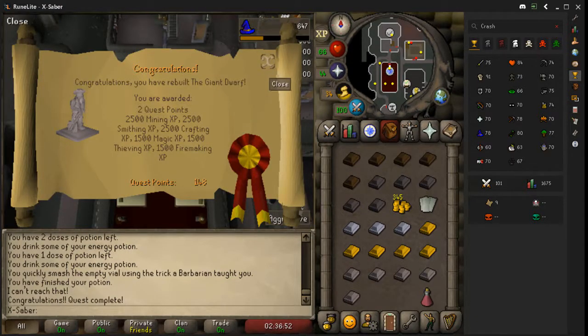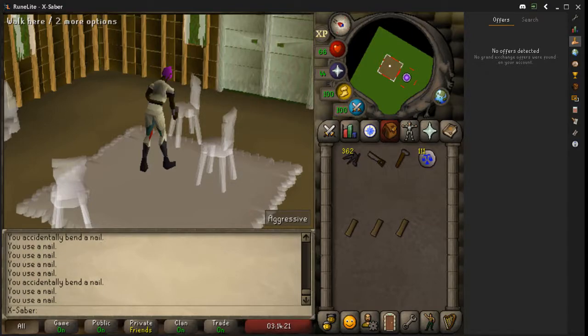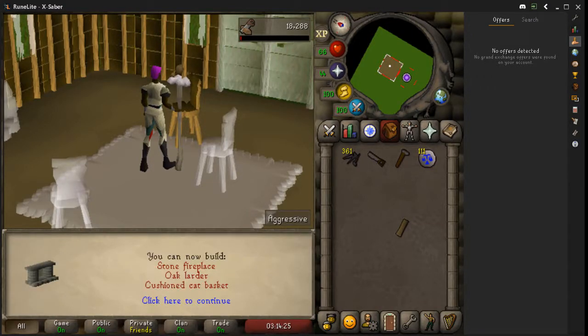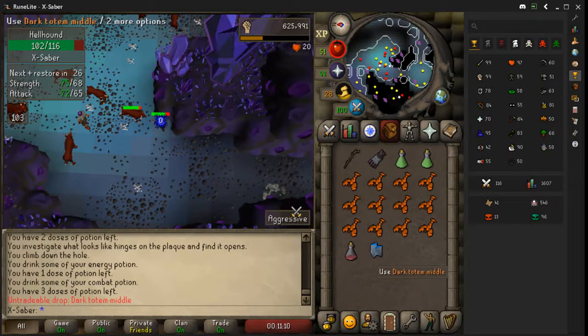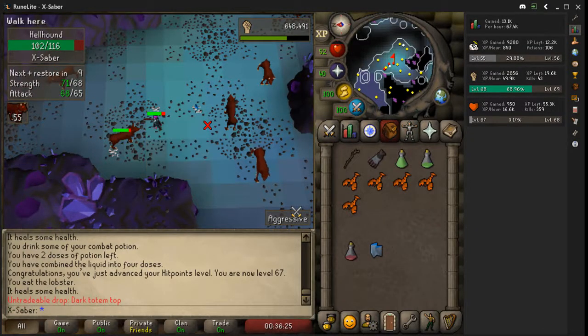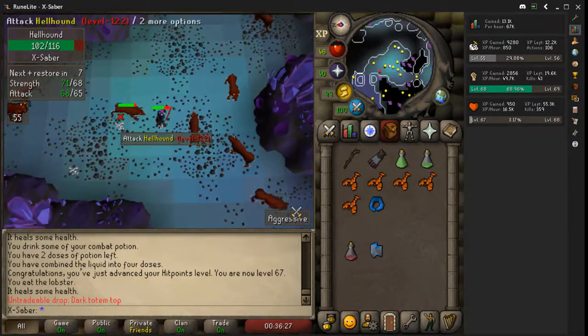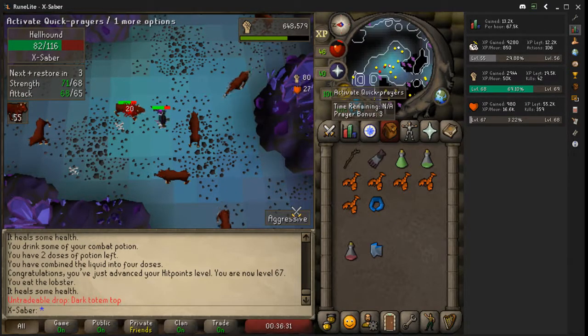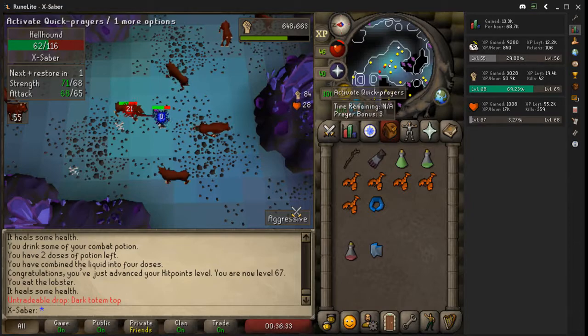We're finally done with this. We have 33 construction now, so we can build the oak larders. We just got a dark totem piece - that makes two. And I got my last dark totem piece, that makes all three. We can now do Skotizo one day maybe, though I don't have the combat stats yet. And we are at 70 strength.